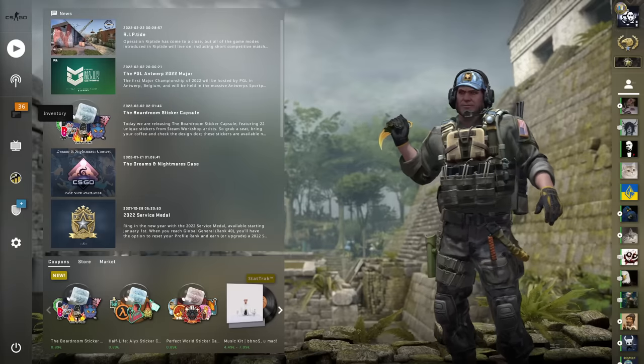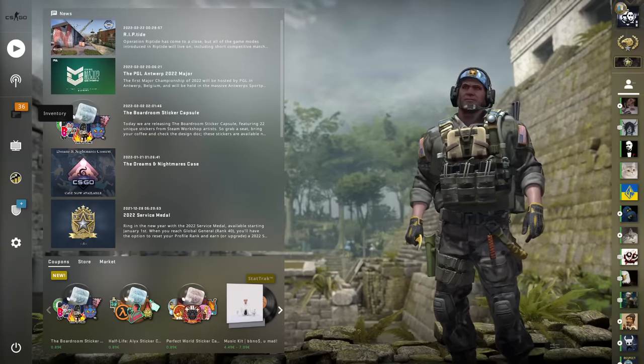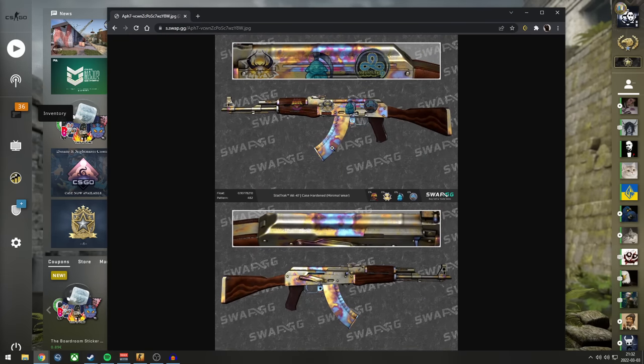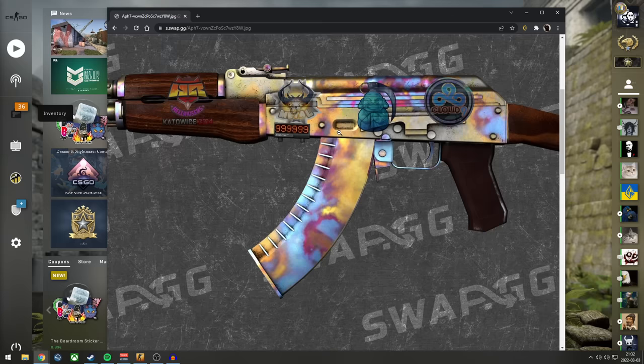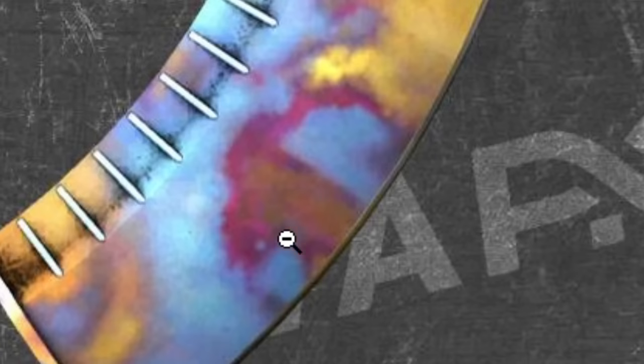And to end things off, I have one final pattern that I would like to show you guys. Mr. Boogerman actually showed this one to me — thank you very much. This is, if you look at the magazine — it's just an AK Case Hardened, right? It's got a very nice sticker. But look on the magazine. If you look at the red, it's an Among Us guy again. There you go. It's literally Among Us. Sus.